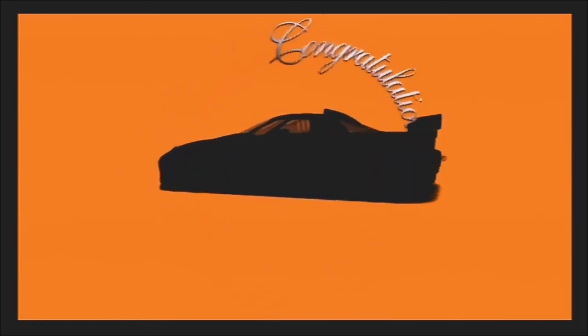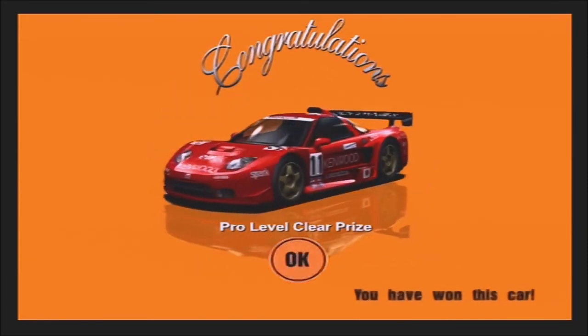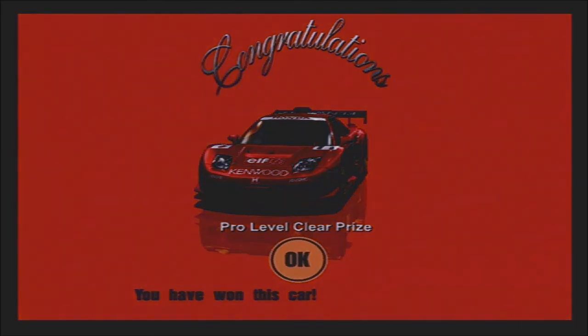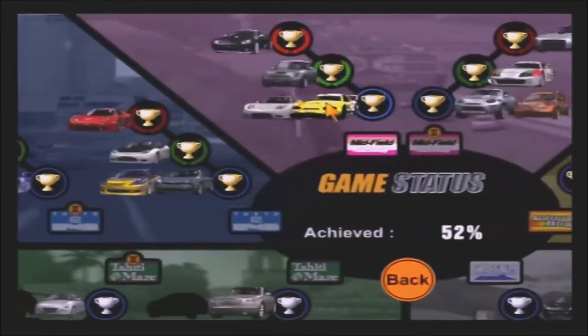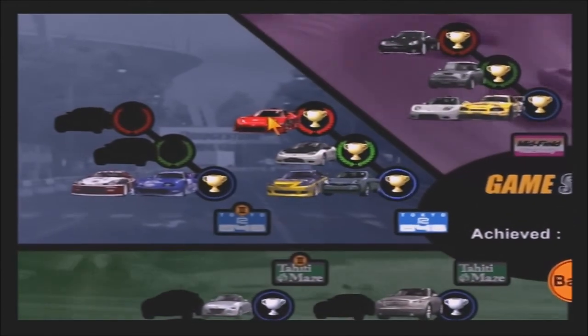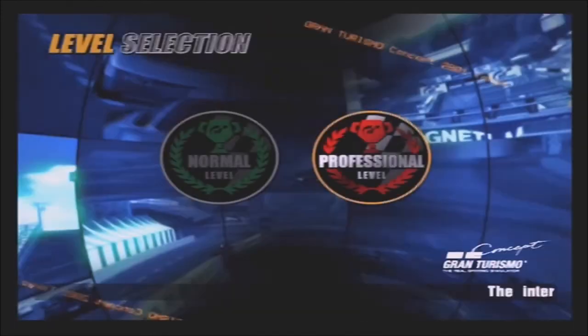What NSX are we going to unlock? Oh! Well, I guess we might use that at some point, because that car looks amazing. I want that in my life immediately. Anyway, we are 52% of the way through the game now, so let's head on to R246 Reverse and get those vehicles for that particular track.